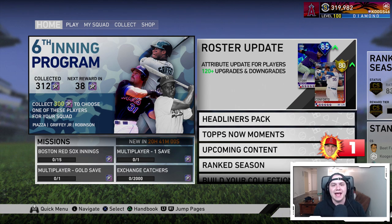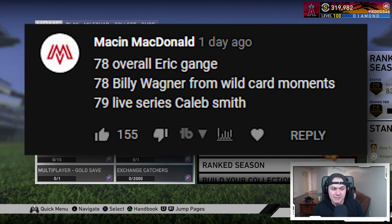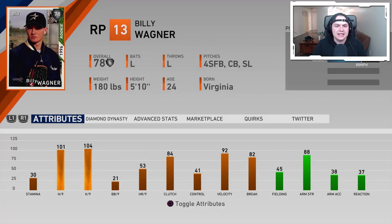Those are the two main upgrades, but we have the extra third upgrade from the like goal. This one is from Mason McDonald — he gave me a couple options including Eric Gagne, the 79 live series Caleb Smith, and the 78 overall Billy Wagner from the wild card moments. I went ahead and picked up the Billy Wagner card. This is our third lefty in the bullpen — Chapman, Sale, and Wagner. He's only got three pitches: four-seam, slider, and curveball. The control is the worst part — 21 walks per nine with 41 control — so locating pitches will be tough, but he might be fairly decent.